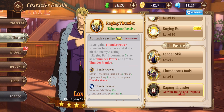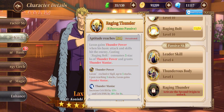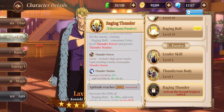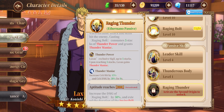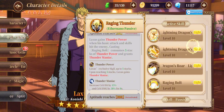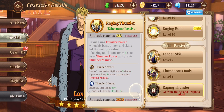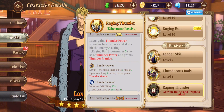At DSR, Loxus gains Thunder Power stacks when his basic attacks and skills hit enemies. Casting Raging Bolt consumes those Thunder Power stacks and grants Thunder Maniac. Thunder Maniac increases crit hit by 15% and crit damage by 30% after you use Raging Bolt. So when you use his skills and basic attacks you apply Thunder Power, consume it with Raging Bolt, then gain Thunder Maniac for high critical chance and damage. He does great auto damage when at six stars with his second origin unlocked.